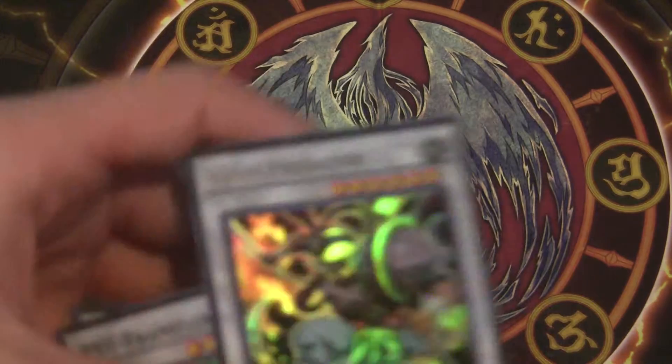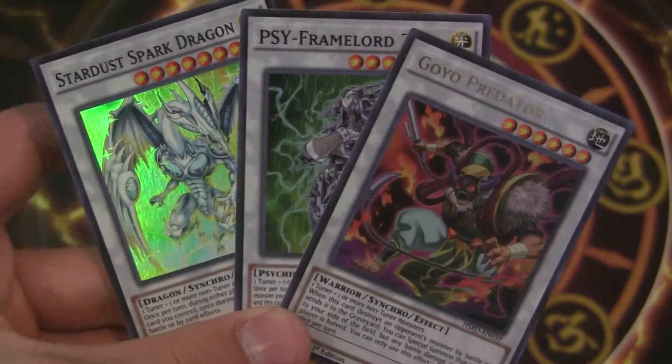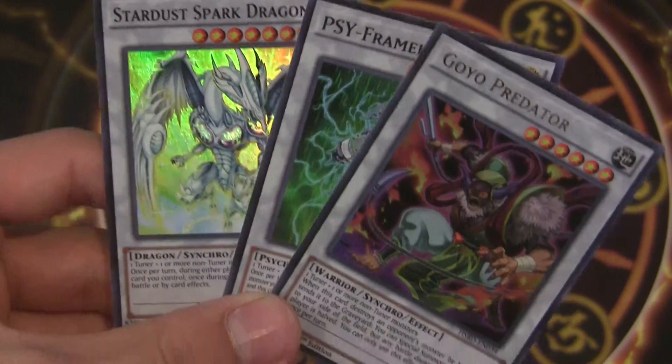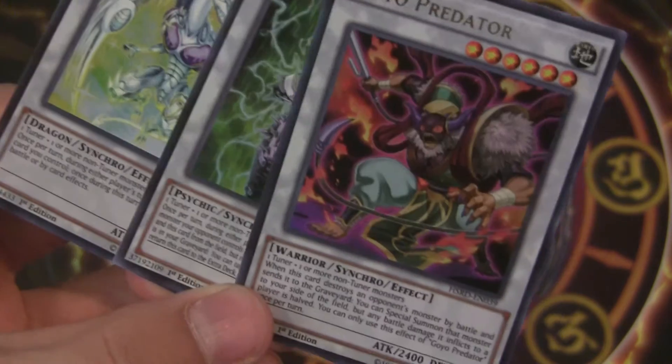So we got three Synchro Monsters as our three holos: Star of Spark Dragon, Psy Frame Lord Zeta, and Goyo Predator. Thank you guys for watching, please subscribe and comment. I'll be coming at you guys with more videos pretty soon — this is CrazyNinjaNinjaWithAG signing out.